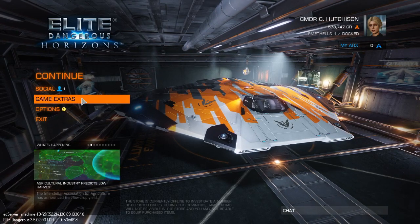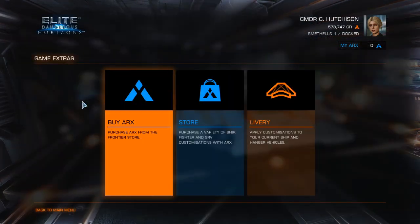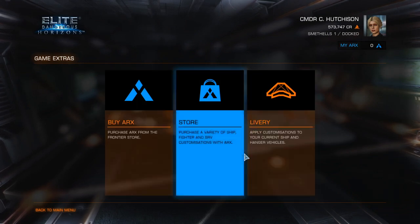We've got Game Extras. This must be the new store and livery sections. So we can buy ARCs here, which takes us out of the game. It takes us into a web browser, which I was not expecting. Things seem to be a little bit busy there at the moment — I think everybody is looking at it.